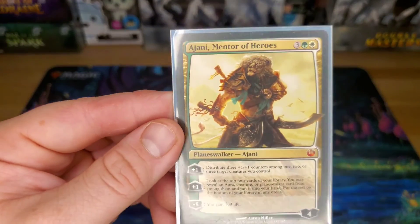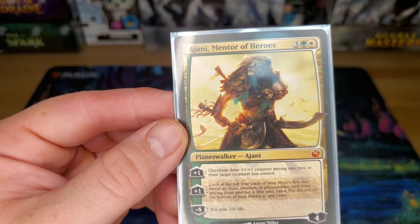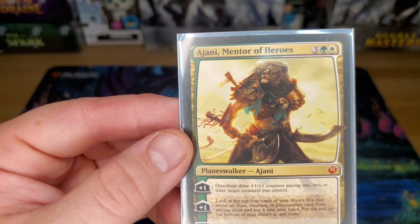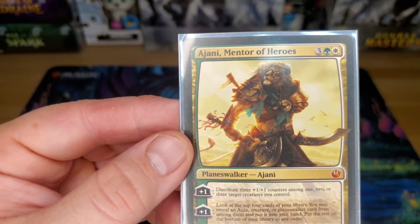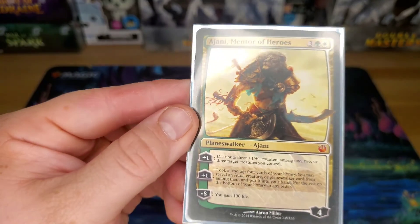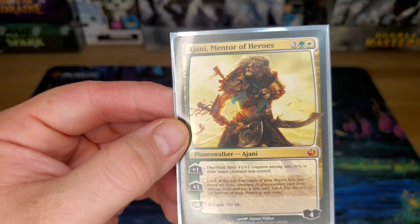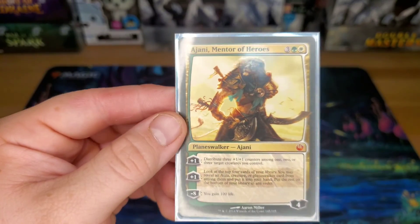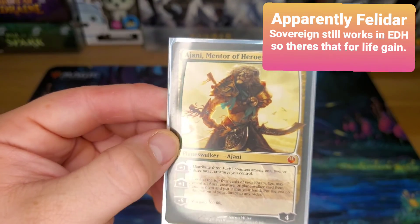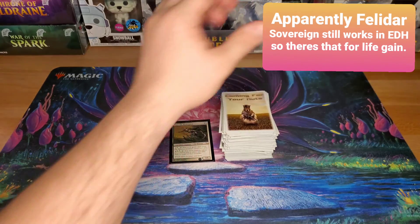Ajani, Mentor of Heroes — distributing three +1/+1 counters among any number of creatures. I also like to look at the top four cards of my library and reveal an aura, creature, or planeswalker and put it into my hand. If you're lucky enough to get that last ability off, you gain a hundred life — but in EDH I don't really know what gaining a hundred life is going to do for you because something could still two-card combo or hit you for general damage. Anyway, that is my Wrist the Redeemed deck.